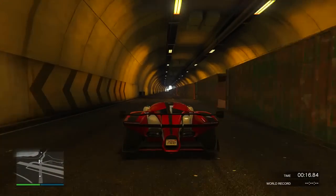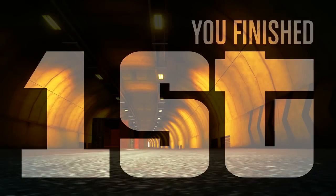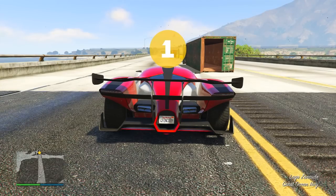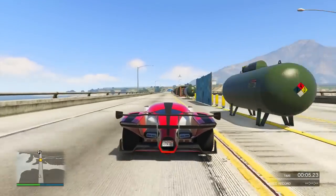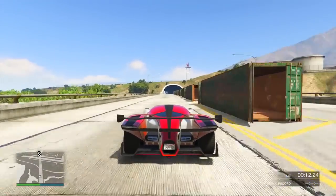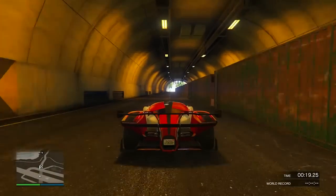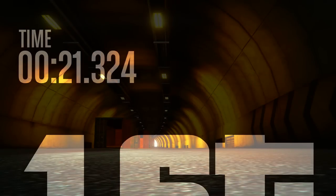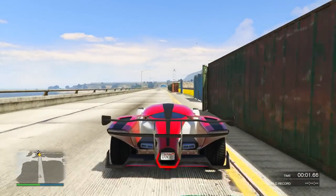At the end I'm going to be talking about some of the results and what I think about the supercar class category. As you're seeing on the screen right now, the times I got for the X80 were incredibly fast. This vehicle does live up to the hype and also the price tag that's been put on it. The four times I got were very, very similar. The fastest one was 21.324, followed by three consecutive ones: 21.356, 21.357, and 21.358 seconds.